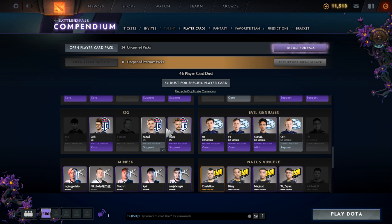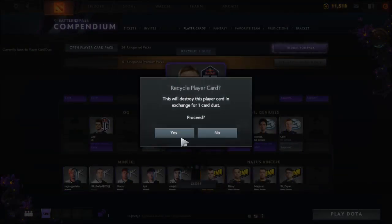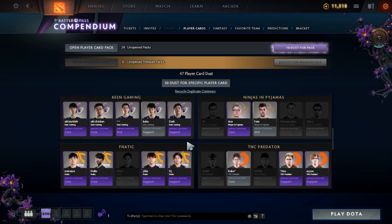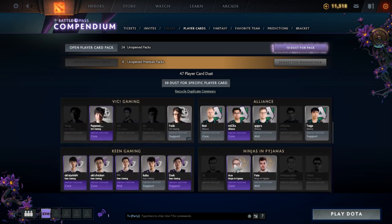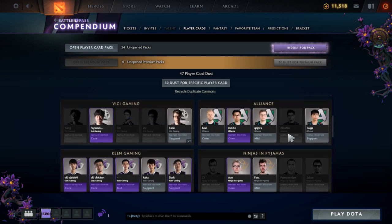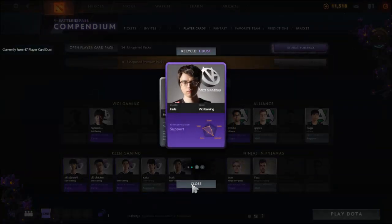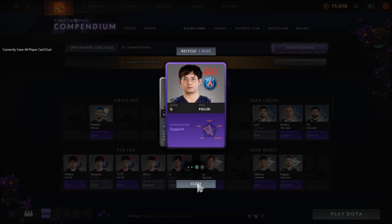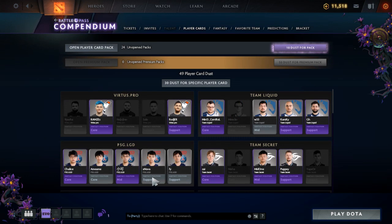Now it's time to clean up. Flyby's card is silver so we're recycling his purple card. Forward Gaming has two silvers and one purple. Navi has three purples and one gold. Mineski is all purple with one silver. Evil Geniuses has one silver and three purples. We've got a No Tail duplicate red card to get rid of. We've now got 47 dust — we're close to a premium pack! We've done Keen Gaming to stage one.